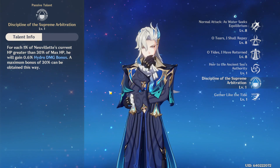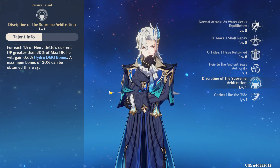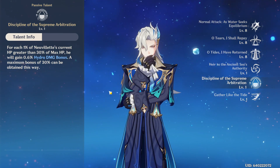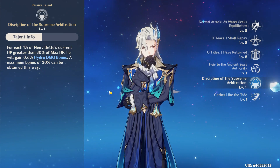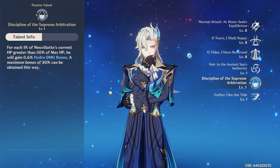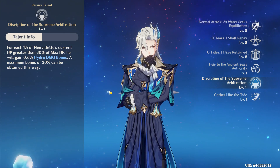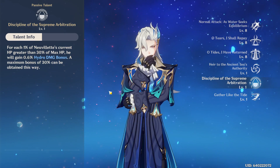His second passive: for each one percent of his current HP greater than 30 percent of his max HP, he will gain 0.6 percent Hydro damage bonus. A maximum bonus of 30 percent can be obtained this way. It's almost like how Raiden Shogun's energy mechanic gives her more Electro damage — it helps get an outside source of Hydro damage bonus.